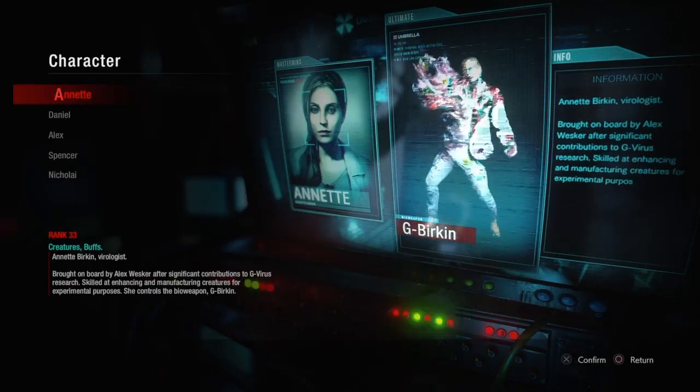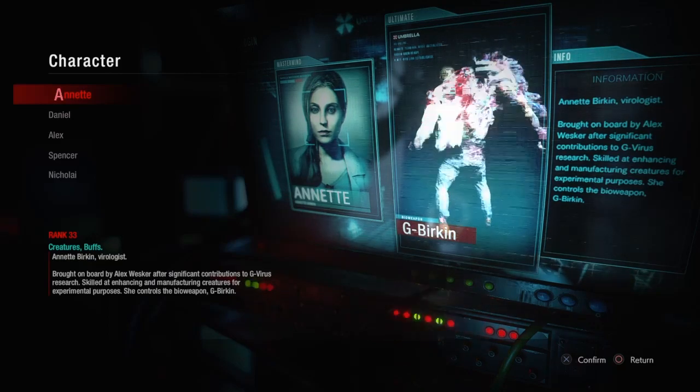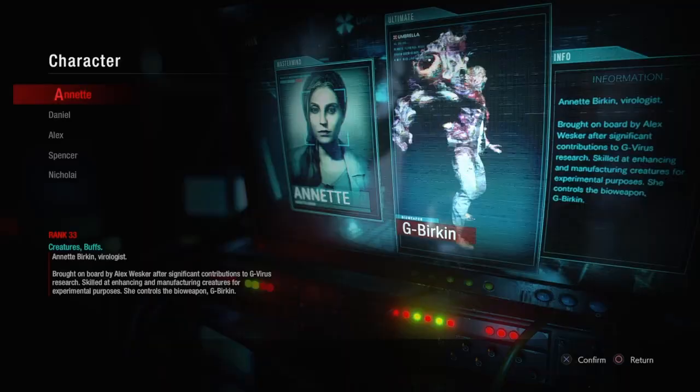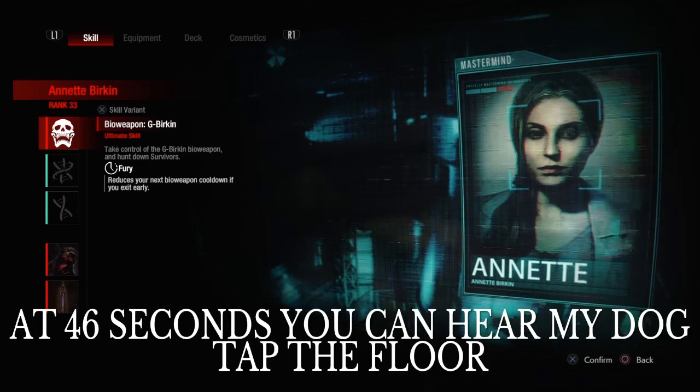What's going on guys, welcome back to another video. Today we're going to keep everything short, sweet and simple. We're going to talk about my build with Annette. This is called Dog Trainer Annette, and what we use is our bioweapon G Birkin. We're going to take Fury because we have no zombies to actually open doors other than the supply zombie or security guard zombie. With Fury, we do get our bioweapon back if we exit early, meaning we can use Birkin to open doors for the dogs or kill survivors if we need to.